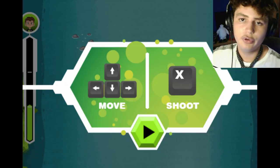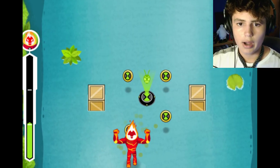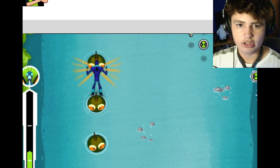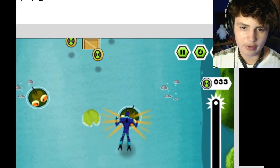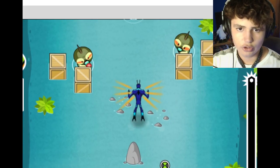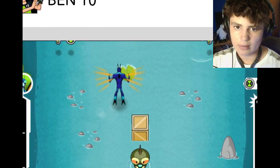Alright, so the move controls are pretty simple. What am I even supposed to do here? Am I just supposed to collect? Whoa, why is the screen moving along with me? That's really weird. So is this just like the entire game, me just collecting some crap? Omnitrix Attack, you failed me.